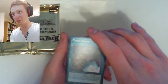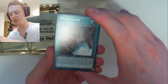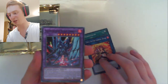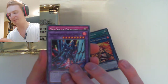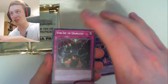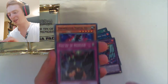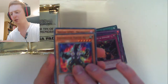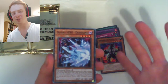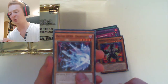First card of the pack — we've got Mordschlag, so that is an equip spell. And we've got Heater the Fire Charmer. We have Salamangreat Violet Chimera. You're in danger, ladies and gentlemen — I've got a couple of danger cards. We've got them from the good old Battles of Legends unboxing, so that's pretty cool. Dino Wrestler. Destiny Hero Draw Hand. I always prefer Destiny Heroes to the Elemental Heroes, so it's cool to pull some of those.